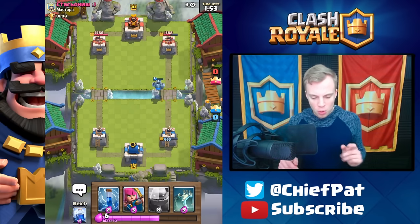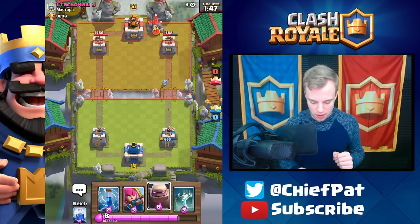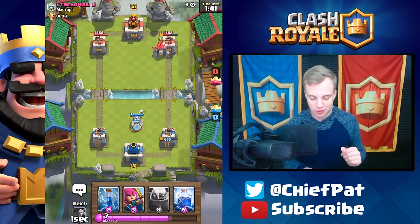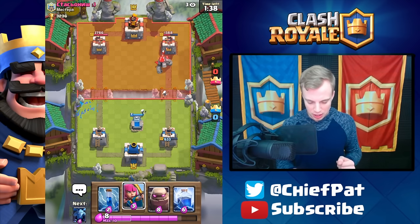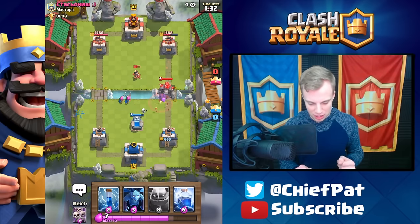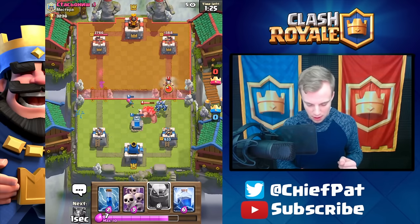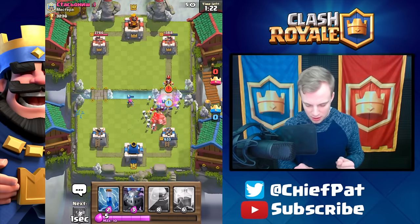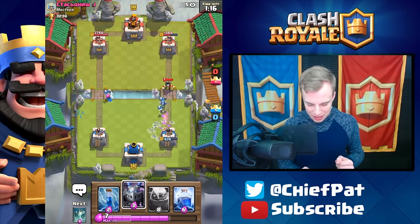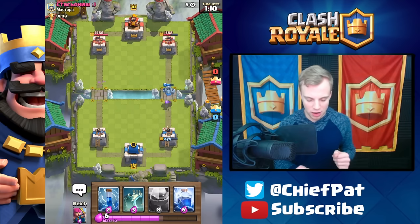Now how are we gonna pull this one off? I feel like a really valuable lightning could be the determining factor. He played another golem, and rather than play a golem into his golem I'm just gonna set up defensively. Maybe we can use our archers to shoot down his princess — that's a nice job done right there. One archer is gonna help out the golem, that log's a little bit early so it's not gonna take out everything he wanted. His electro wizard's gonna go down — skeleton army should be able to hold off this push fairly well, then drop a mega minion and that should be the end of his push.